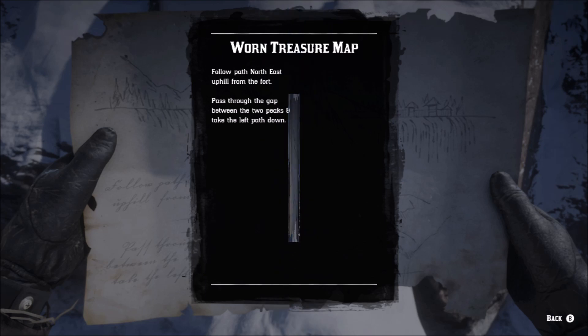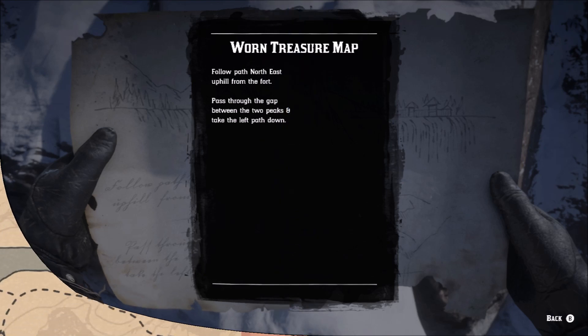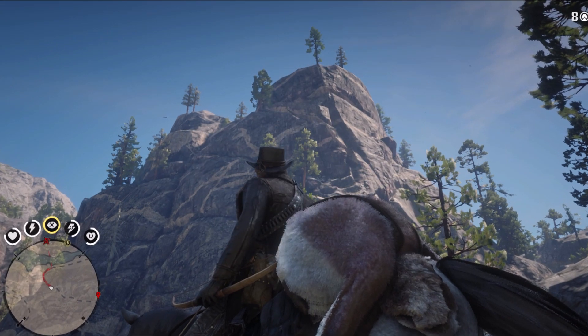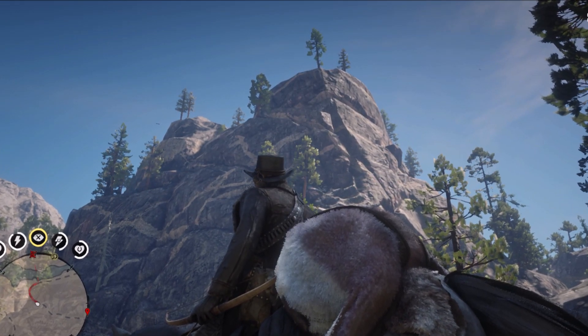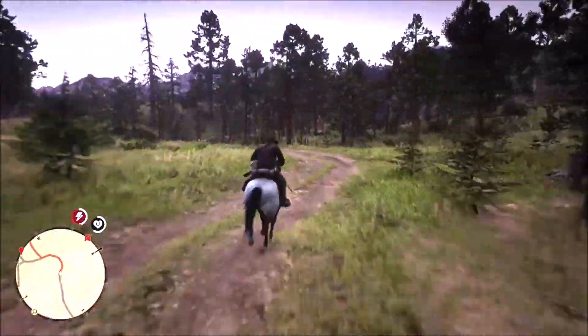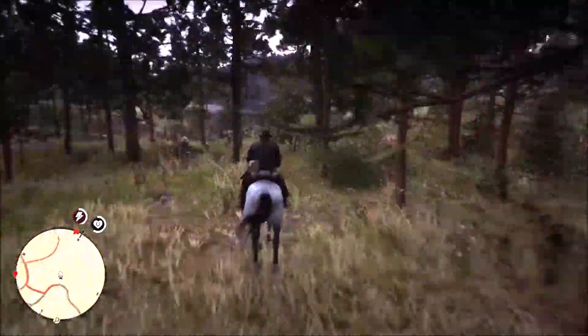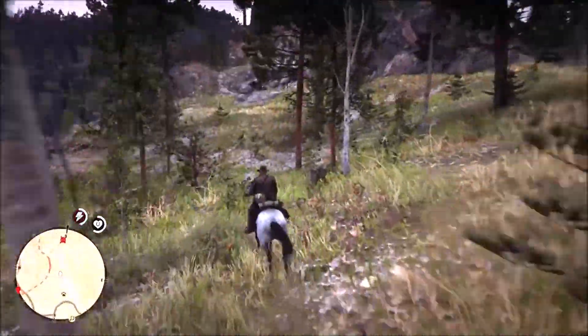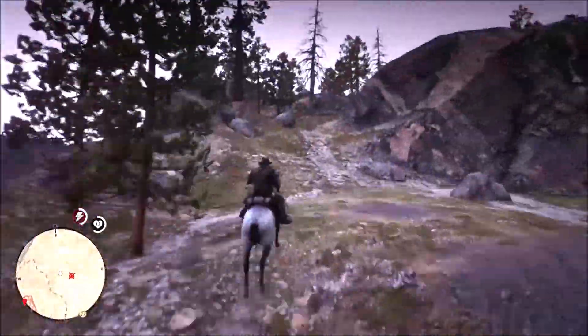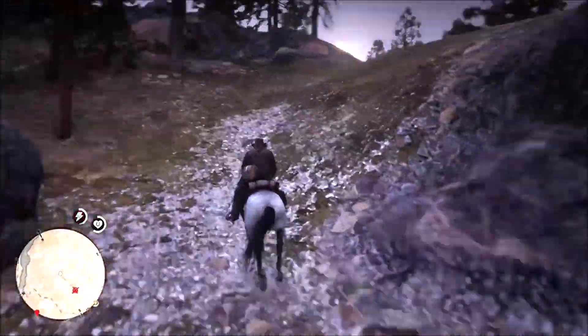On the third map we have some written instruction that lets us know it is north of Fort Wallace. When you come up you can see the two peaks that were drawn on the map. You want to definitely take your time on this one — it is very easy to fall off the side of this mountain. You're going to be jumping from ledge to ledge, and I did fall probably three times while figuring out the exact way to find this.